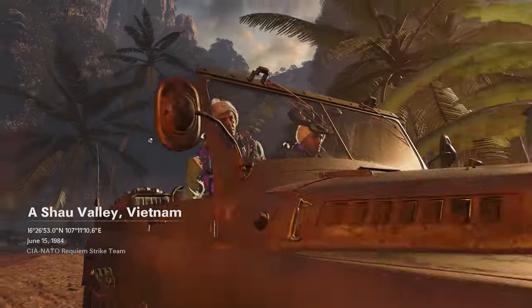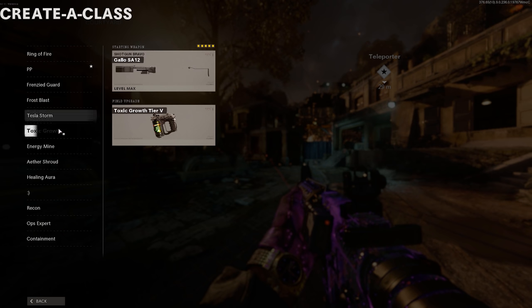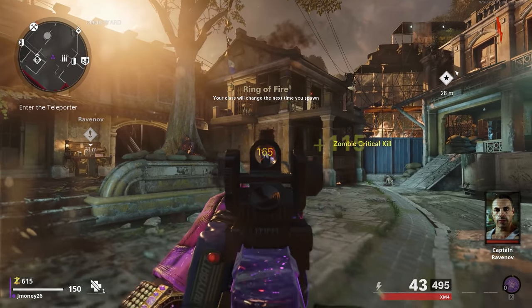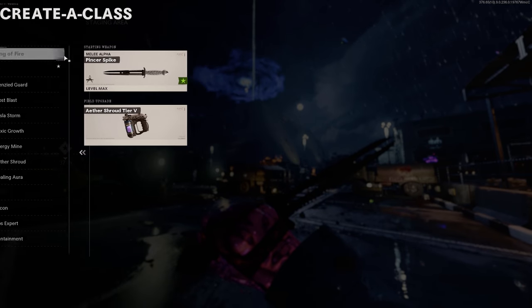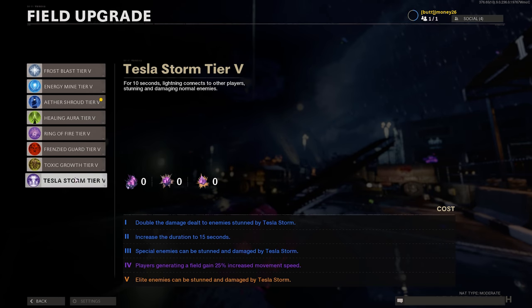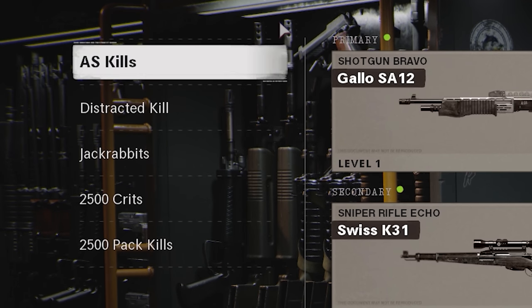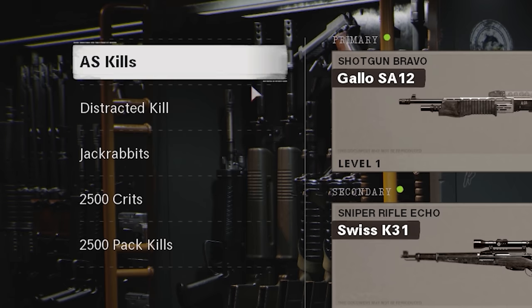The last thing I recommend before you start grinding camos is to make a class with each field upgrade and name it something that'll help you remember which is which. When you're in-game, you can pause and pick whatever class has your desired field upgrade — as long as you have at least one kill with the weapon you're holding, it will not switch your current weapon. Another useful tip is to name your classes after challenges you're currently working on, since you can't check camo progress in-game. Name classes things like 'kills while Aether Shroud active' or 'kills while zombies are distracted' to remember what you're working on.